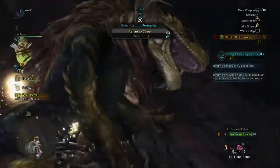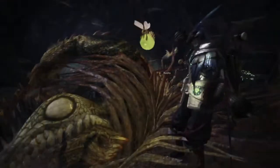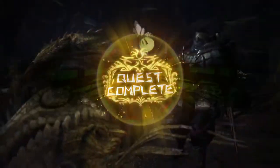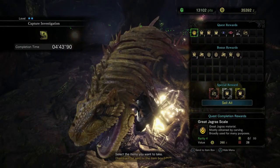When you capture a monster you will notice that you won't be able to carve off of it like you normally do when defeating one. But don't worry about that — you'll still get some materials. They show up at the completion screen and that's where you'll be able to collect them.